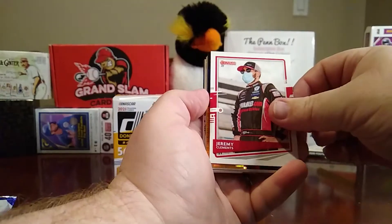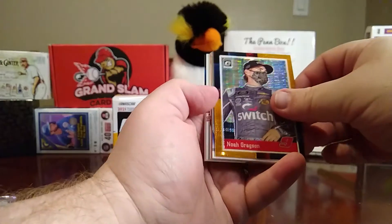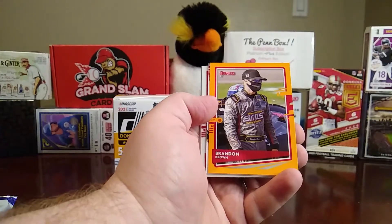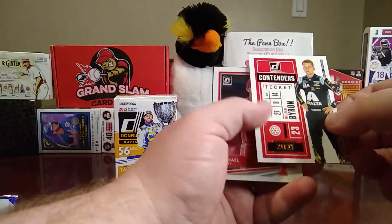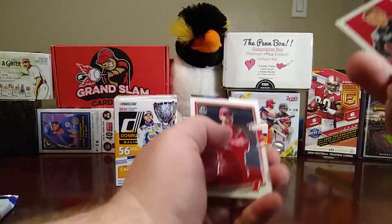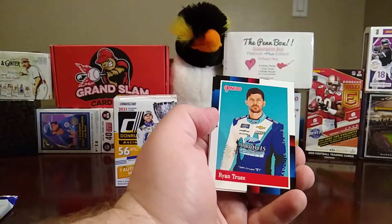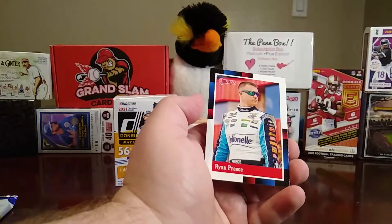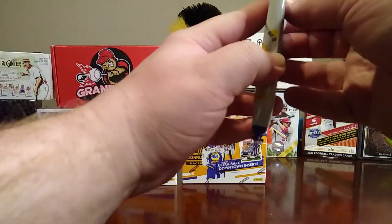Then you have a Jeremy Clements, optic of Noah Gregson, Race Kings of Joey Gase, orange Brandon Brown, and you have a Contenders Ticket of William Byron. An optic of Michael Annett, a retro of Ryan Truex, and a retro of Ryan Preece.